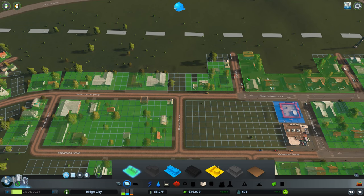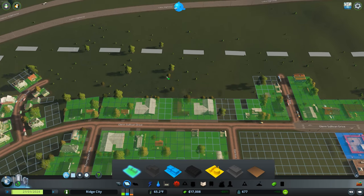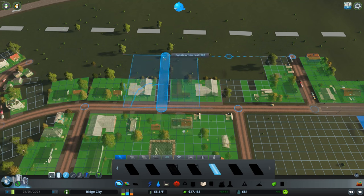As you can see, I've sort of been going with this every-other road grid, which means there should be a road going up through here. So before any houses move in, I wanted to zone that and add a road for the future. I'm not going to be using it quite yet, but it'll be there when we need it.